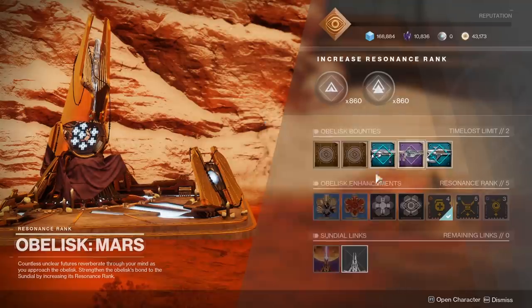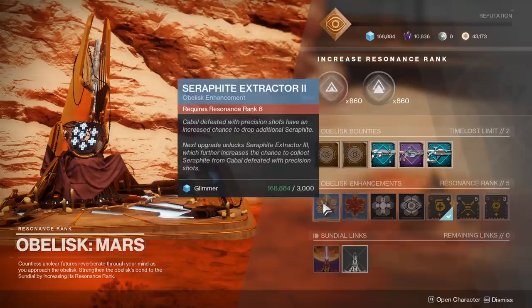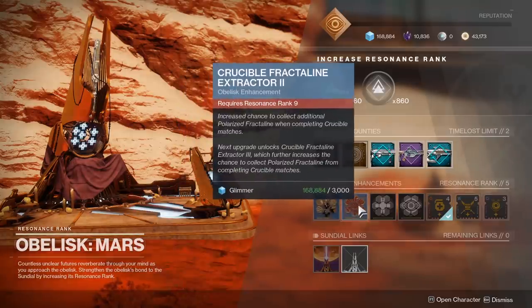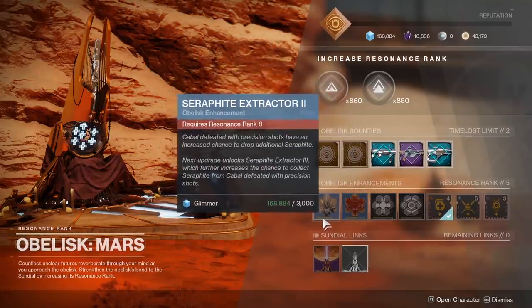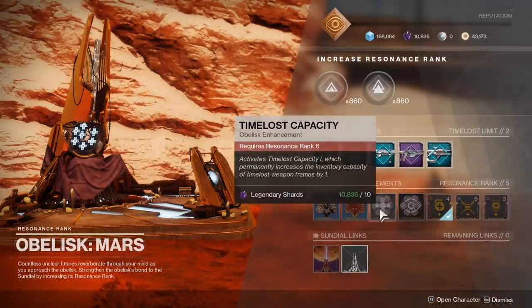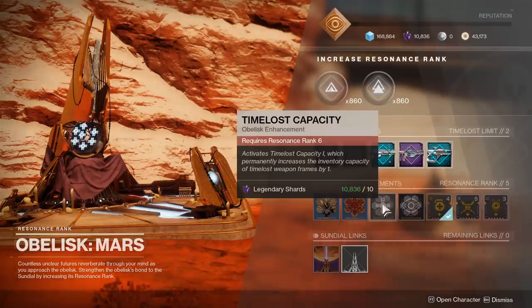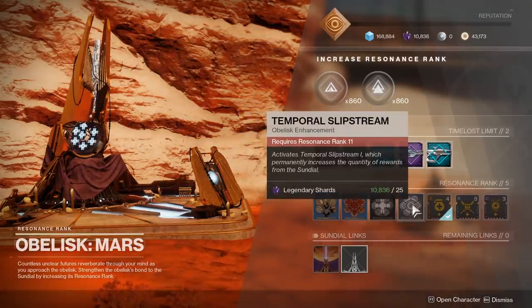They also provide other bonuses that you can level up. For example, on the Mars node, there's the Seraphite Extractor upgrade, which gives you a chance to get planet mats when you kill Cabal. There's also the Crucible Fractaline Extractor upgrade, which gives you a chance to get Fractaline when completing Crucible matches. These two have multiple tiers. The next two appear to be one-time upgrades — only one purchase needed — where you can increase the amount of weapon frame bounties you can hold by 1 and increase the number of rewards you get from the Sundial by 1.